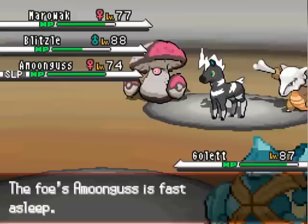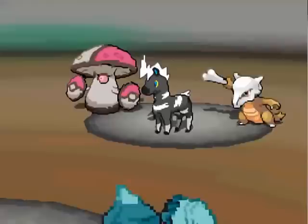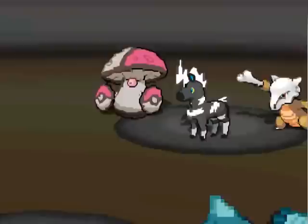So I go for the Mega Punch. Blitzle is going to go for Facade — it doesn't affect Golurk, so this is actually kind of a nice situation. He's going to have to do some moving around in order to have anyone hit Golurk. His Marowak didn't have anything to hit Golurk with either. So I'm thinking maybe I can win, or get some more KOs. I hit Blitzle again, get a crit, and take it out!